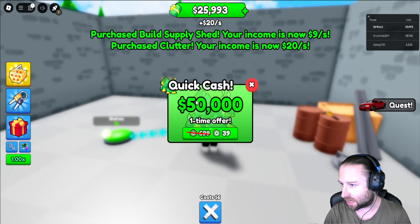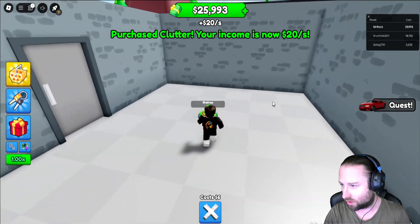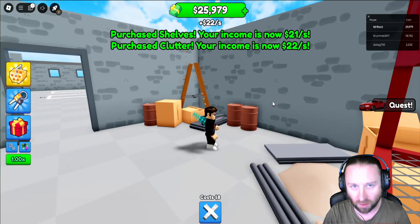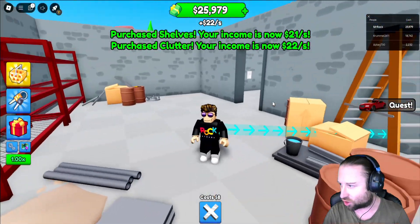Quick cash — no, we don't need any cashies right now, we're good. These things are fairly cheap straight away. I'm going to buy some more clutter so it's got that real sort of garage vibe to it straight away.